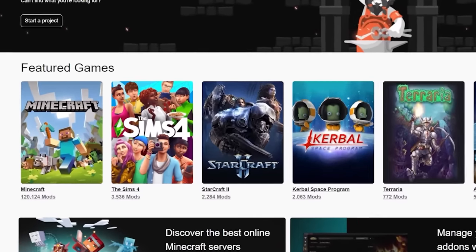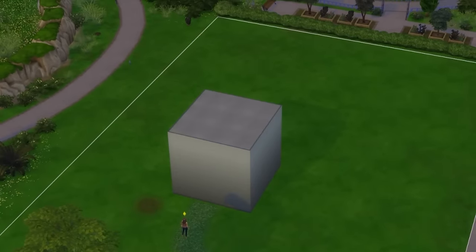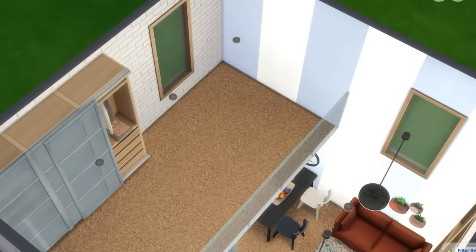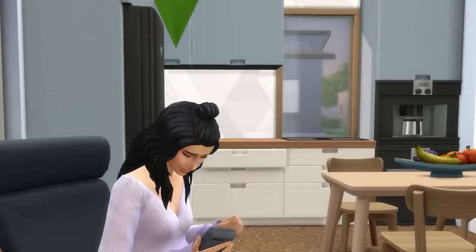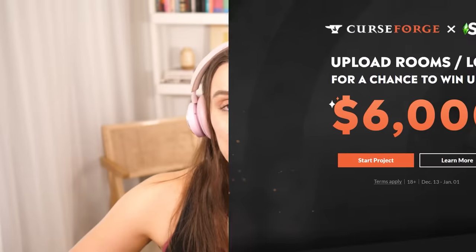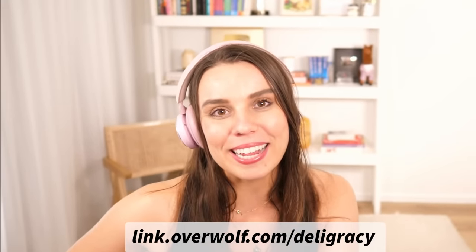Thank you to CurseForge for sponsoring today's video. CurseForge is the official modding hub for The Sims 4. You can download amazing custom content and mods safely through the CurseForge website and app. Right now I'm downloading the basic CC pack by House of Harlechs, which I found on the CurseForge app. It's really great because there are no paywalls and you know the content is safe for your computer. Right now CurseForge is hosting The Sims 4 CC Festival where every week three simmers are picked to win $1,000. If you want to win up to $6,000, upload your most creative builds to CurseForge. Check out my link below to learn more about how to enter the competition. Good luck!